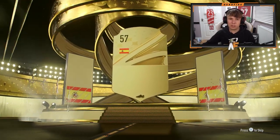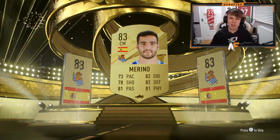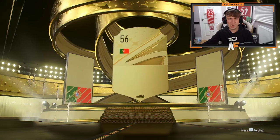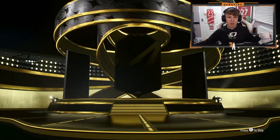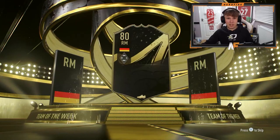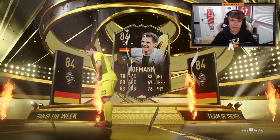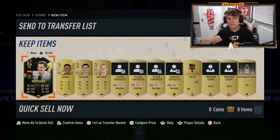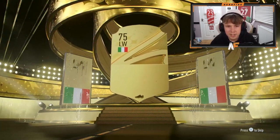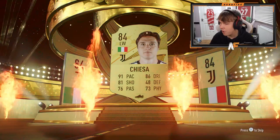Back to back to back boards - Marino, not the worst card for a starter center mid, pretty solid. Then Ricardo Pereira, only 79 pace but probably still pretty good. Then an inform - walkout! It's Hoffmann, technically a walkout, first Team of the Week of FIFA 23! That's good fodder I'll probably keep for when Team of the Week players are required for SBCs. Then boards - Italian left wing - Chiesa! That's a card.